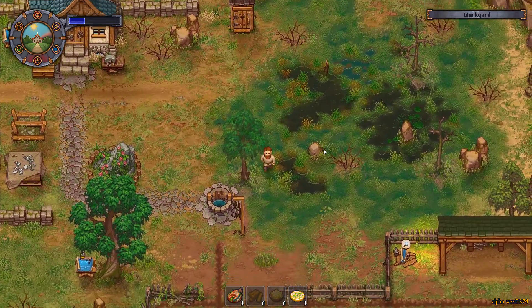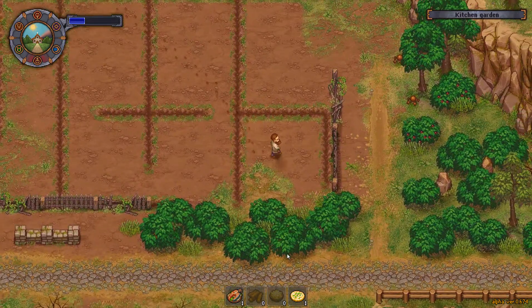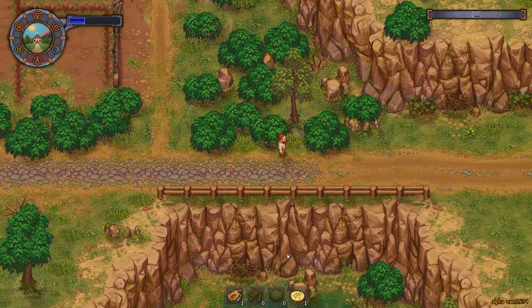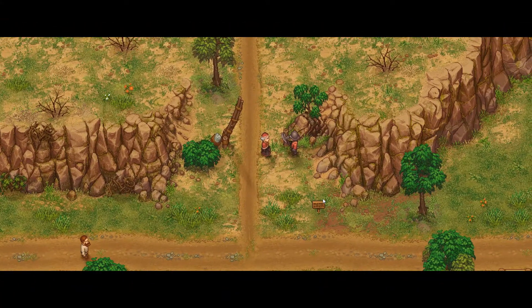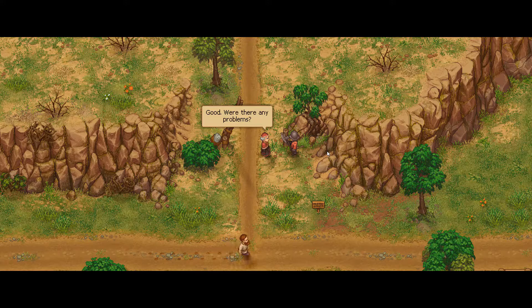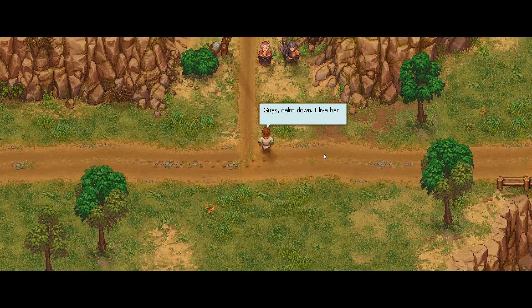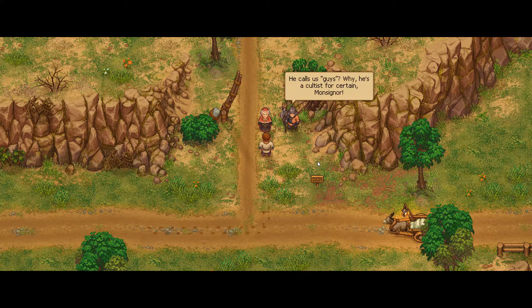Now I've got a nice, at least moderately clean place to live. This definitely looks like a farm. Everything is ready, Monsignor. Good — were there any problems? No, Monsignor, except there's a strange fella snooping around. There he is! Halt! Calm down — I live here at the graveyard. He's a cultist for certain, Monsignor.